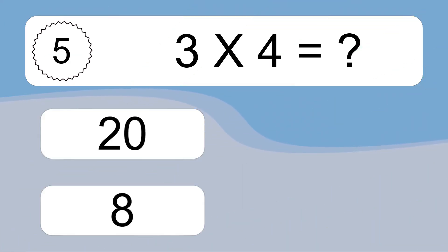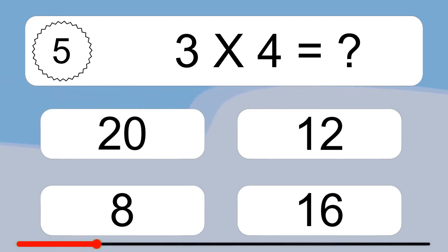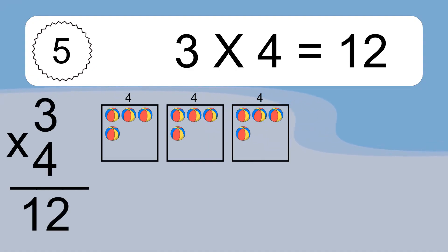3 times 4 equals what? We have 3 boxes, and each box has 4 colorful balls inside. If you count all the balls in all the boxes together, you will have 3 times 4 balls. This equals 12 balls.